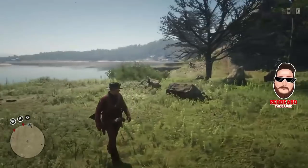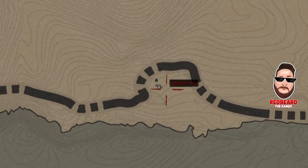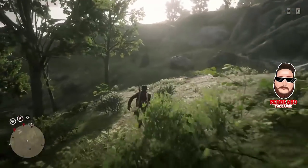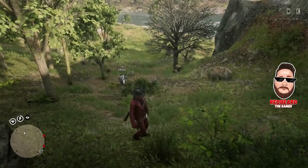This is the location you should arrive at — you can look at the different rock formations and trees to make sure you're in the right spot. Once you get here, go ahead and call in your horse and head to the north right in the area where you see my horse has already spawned. Get up there and whistle for your horse — sometimes it might take up to 30 seconds, sometimes it pops up right away.